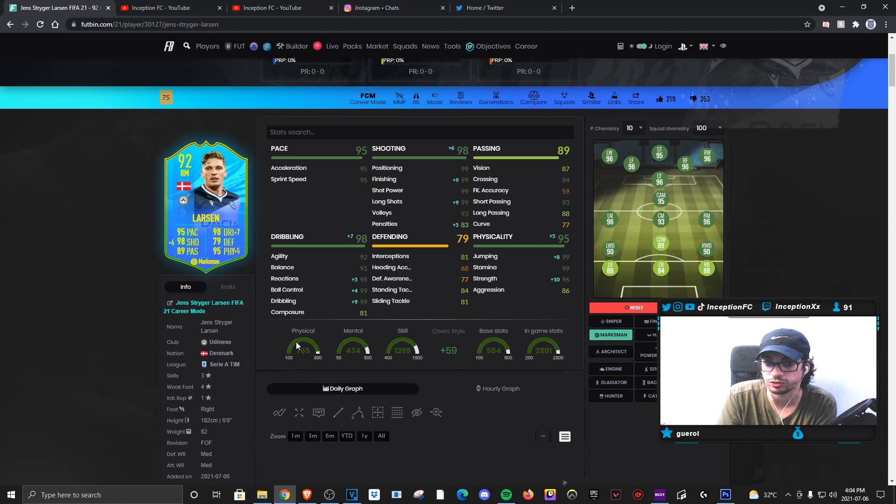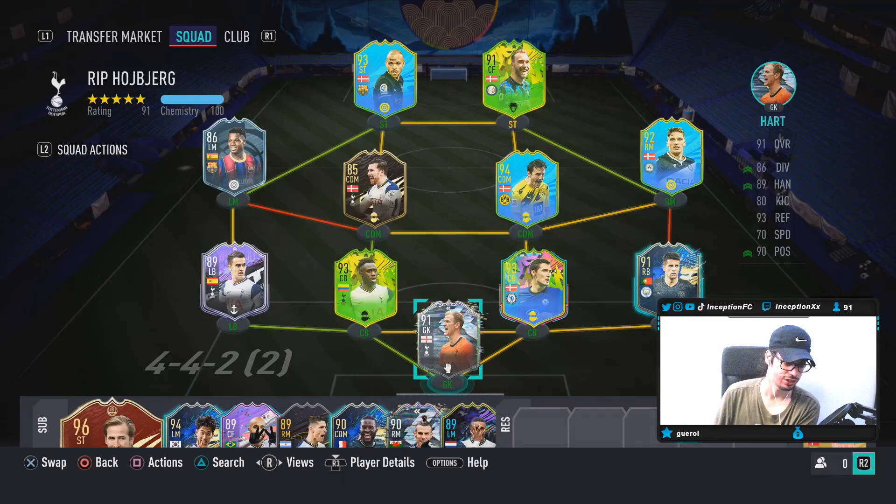The card is definitely one of those fodder cards. It's one you get for sentimental value. But it is a card you can use in the meta of the gameplay — it's just the dribbling that's a little bit weird because of all those things in combination, and the medium-medium work rate in the right mid position is a little weird too. But through the middle, actually not that bad.